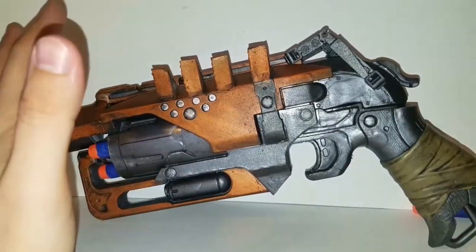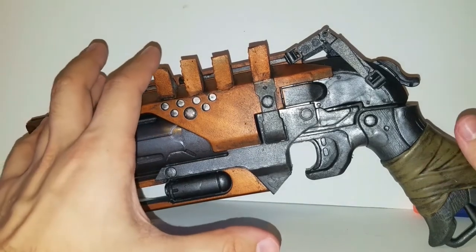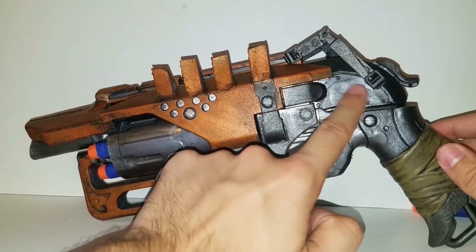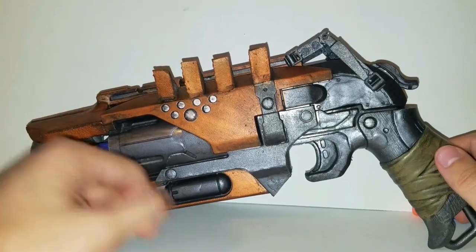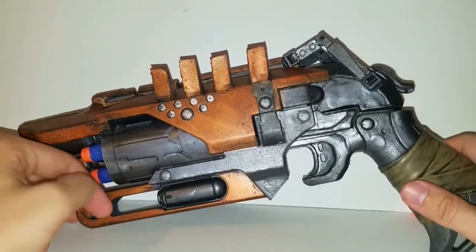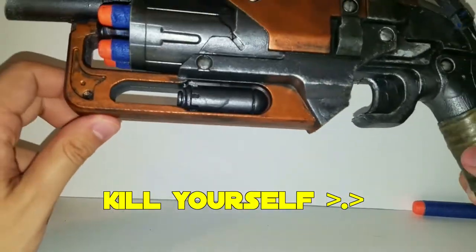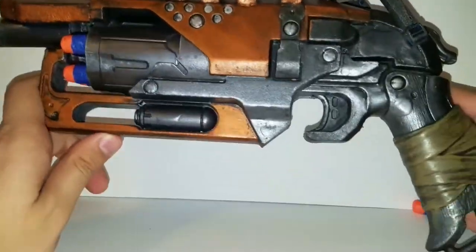I'm normally really anal about sanding — like here where I covered up a screw hole, and here where I just couldn't get rid of this Nerf logo and didn't sand it all the way down. I don't know what happened. I'm super crazy about sanding — normally my sanding is on fleek, as the kids say. But it wasn't there for whatever reason.